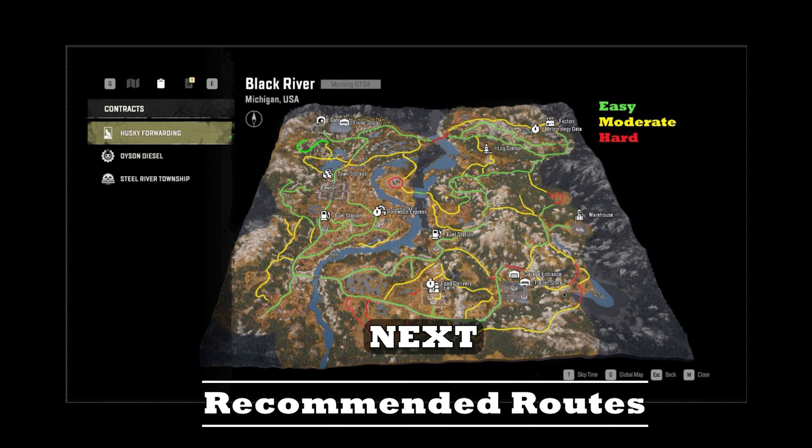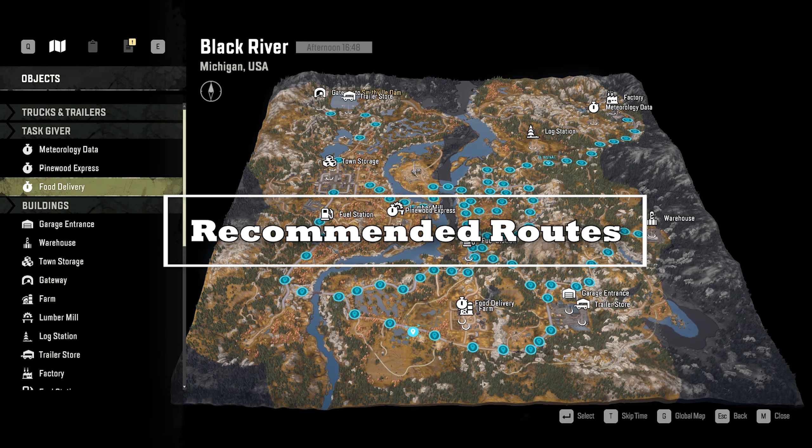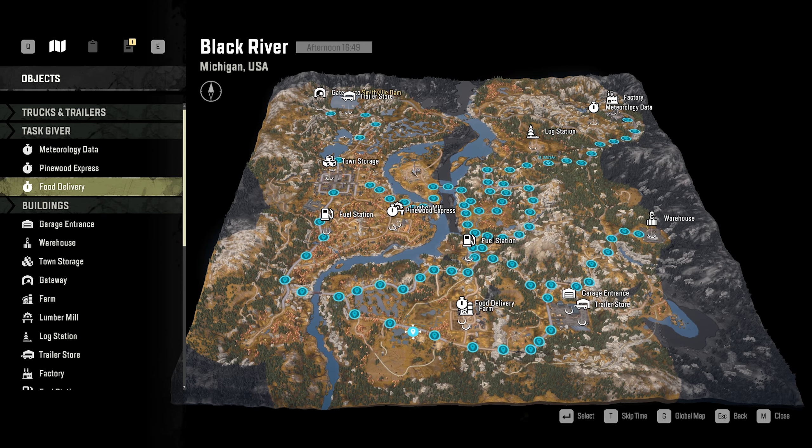I'm going to show you the recommended routes I would take in the starting portion of this game. For Black River recommended routes — let me break this down, it'll take maybe two minutes. There aren't many routes I usually take, but the ones I do will save you the most time getting across the map to different drop-offs and pick-up locations. Starting at the garage, if we want to make our way across the Black River to the town storage, lumber mill, or Smithfield Dam, you just come out here, go down this road — it's usually light or paved — cross the bridge you built in the tutorial, make this right, then follow it up to the town and continue on. It's very light terrain through here.